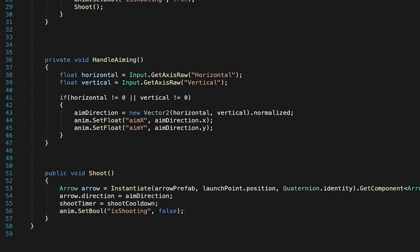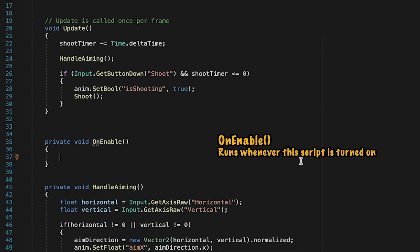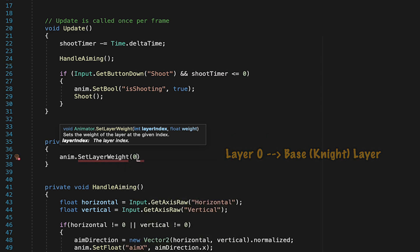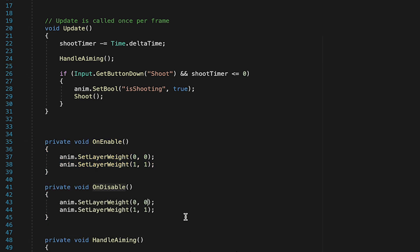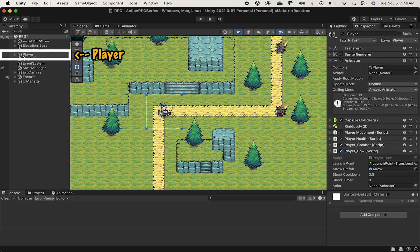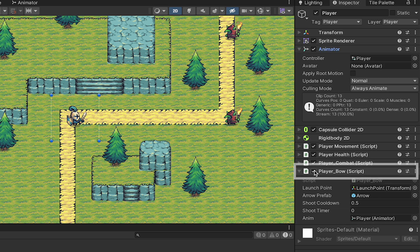Now we just want to make it so we can actually switch between the different layers we made in our animator. We're going to make it so that anytime our bow is enabled, we're going to turn on that layer, and anytime the bow is disabled, we'll turn back on the warrior layer. To do this, we're going to add an onEnable method. Whenever this script is enabled, we just want to tell our animator to set its layer weight — we'll start with layer zero, which is our base layer, and we're going to turn that one off by setting it to zero. We'll then take layer one, which was our archer layer, and set its weight to be one. We want to do the opposite when we disable this script — setting layer zero, the base one, to one, and the archer one to zero. Now anytime we toggle this script on or off, it will just automatically change those layers. At this point we're more or less at a testable moment. In Unity, let's just make sure we assign our animator to the bow script, and I'm going to turn off the bow script and leave combat on so that we'll begin in knight mode.